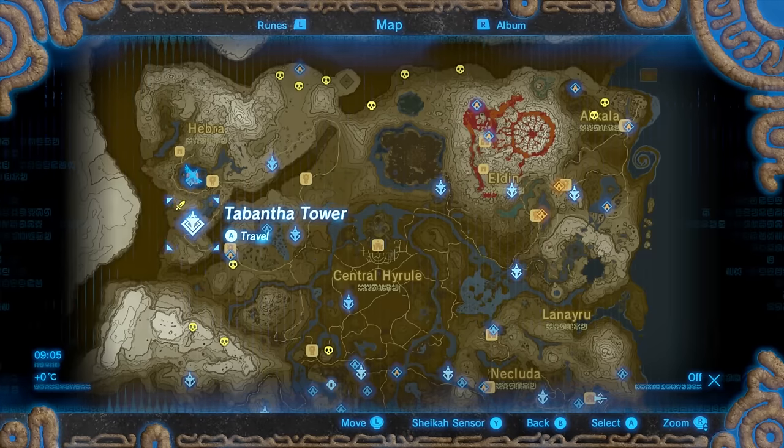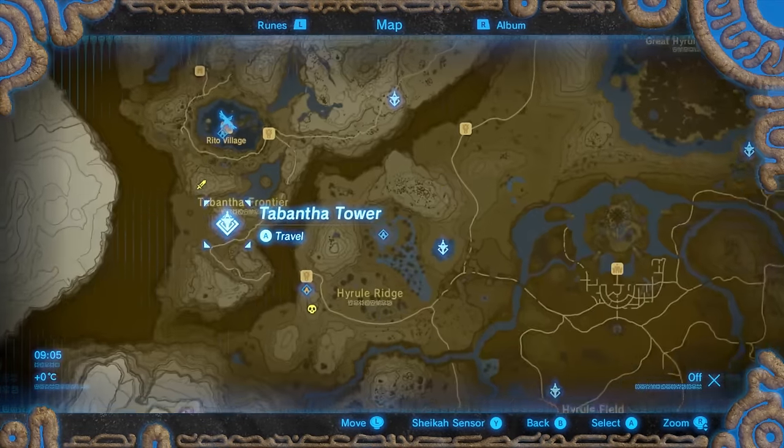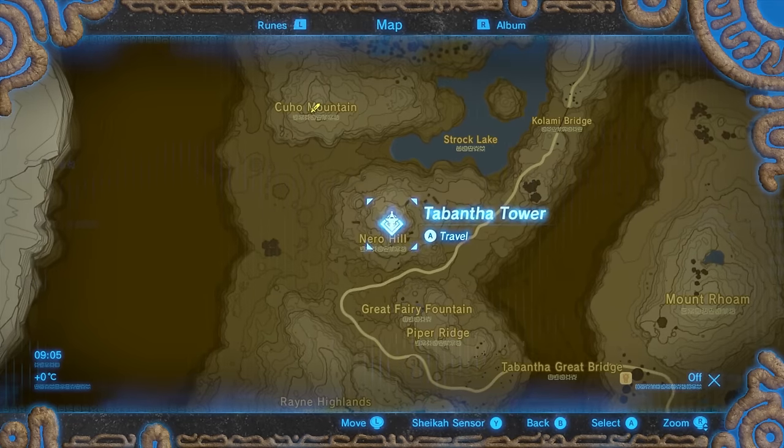Okay, moving along. Head to the Tabantha Tower on the western edge of the world, and we want to head up north to Kuho Mountain.